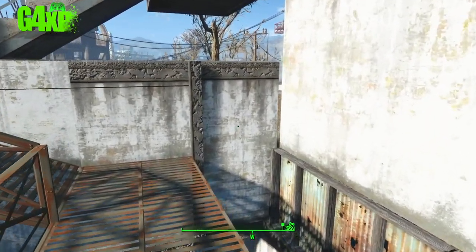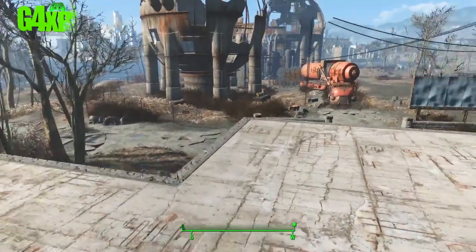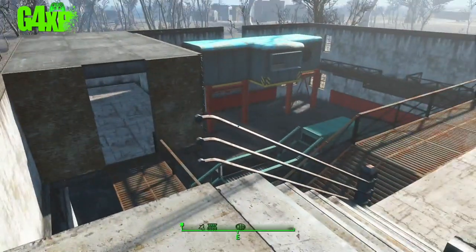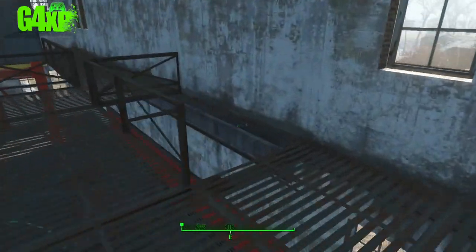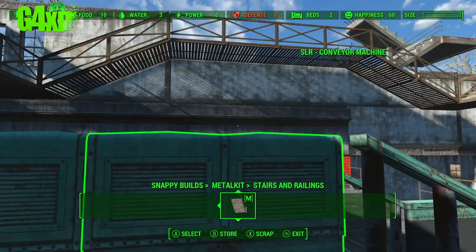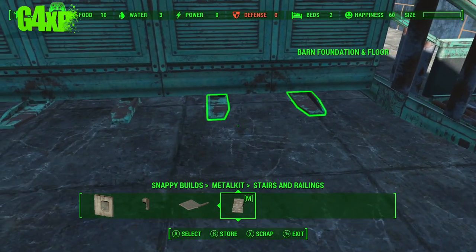We'll get into the build menu in a minute - we've got to get the roof on today, finish off a couple of walls up here, and pretty much we're done. We will definitely do a walkthrough today and then it's on to what we do next with this settlement - I would love to hear your ideas. I have got some things that I'm thinking of, and they are influenced by Fallout 76. This whole building is influenced by Fallout 76.